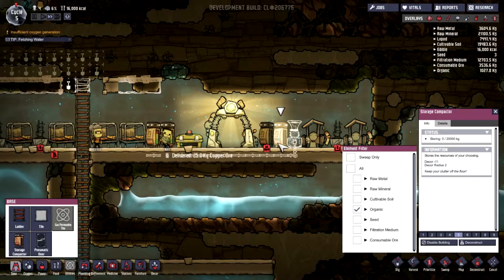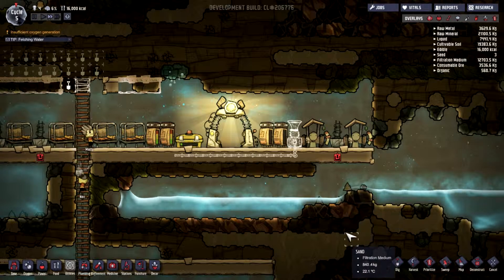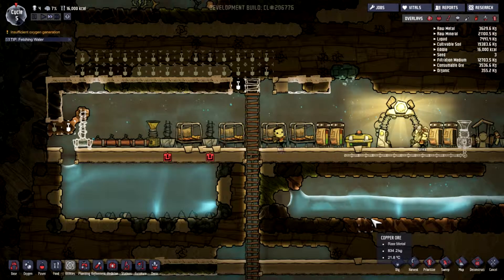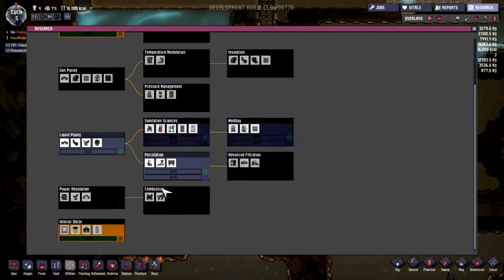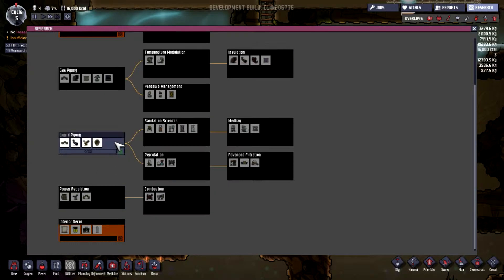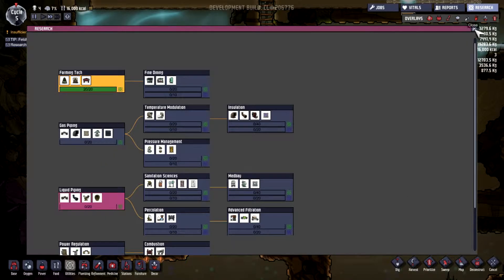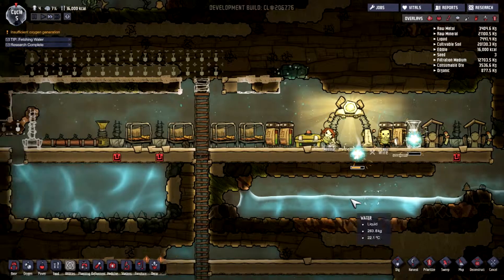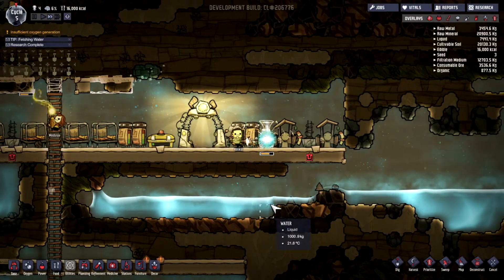Der hat auf jeden Fall Strom, aber wir brauchen auf jeden Fall eigenen Organisch hier oben – einmal, zweimal. So, genau, das ist doch mal noch nicht. Damit ist der Research fertig, der nächste komplette Dekoration. Ja, Gas Pipe. Vielleicht könnte ich mal eine Liquid Pipe machen, vielleicht den Raum ausbomben mit dem Wasser. Könnten da vielleicht noch mal oder der drüben könnten da noch mal eine Ebene einziehen.